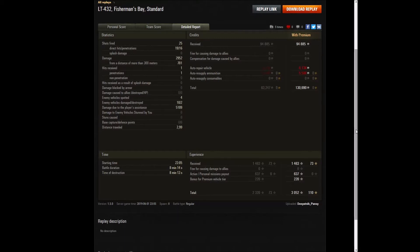Most of that damage Pansy did was from pretty close range. Only received one hit — although the LT-432 has a little bit of armor, the Scorpion G went right through him, no big surprises there. And with a premium account, that was 130,690 credits. That's quite a lot. The nice thing about assistance damage is you can rack up experience and credits without pulling the trigger, which means you don't have the associated shell cost — so you can end up with some pretty profitable games in your light tanks, especially premium light tanks.